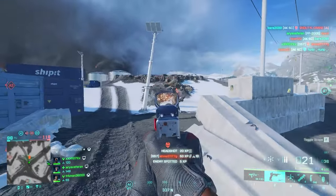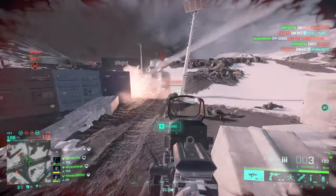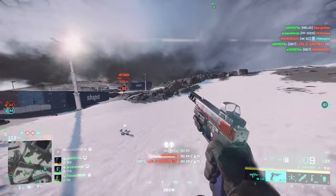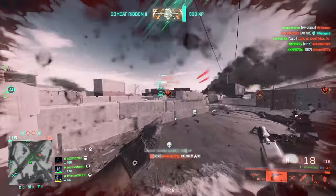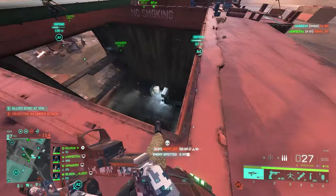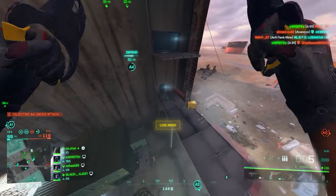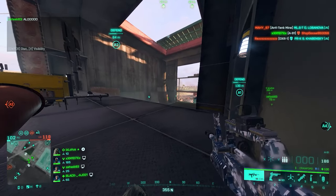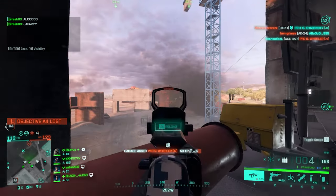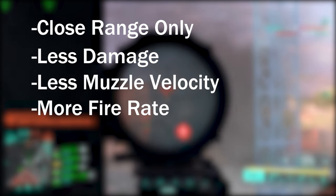Close Combat also offers the highest rate of fire possible for a weapon, most of the time. TTK also plays a role — the time it takes to kill an enemy with body shots from a certain distance. Since Close Combat rounds provide more fire rate and less damage, TTK differs by weapon, but generally Close Combat gives faster TTK in close range. It can also give faster reload times. In summary: made for close range, decreases damage and muzzle velocity, but increases fire rate.